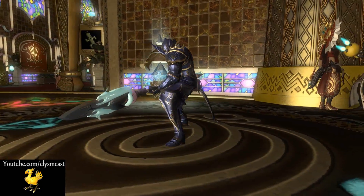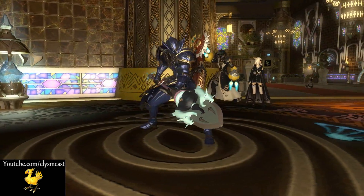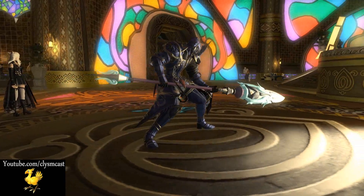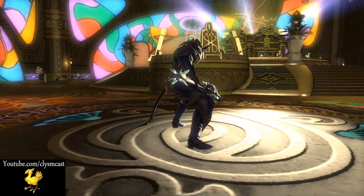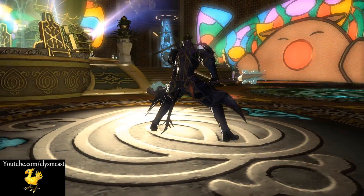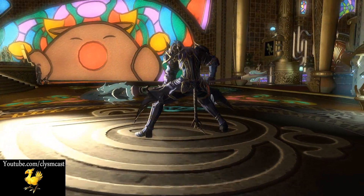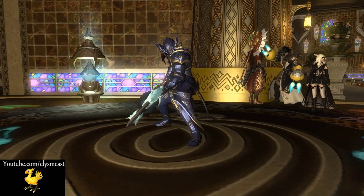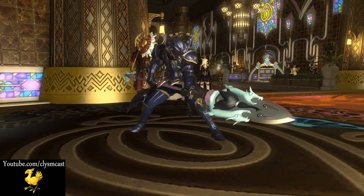Let's start with Dragoon. This particular spear is obtained by collecting the minion Vinokht's Legendary Medals. It glows faint blue and has Vinokht's face on the spearhead. It's quite a nice one, and it goes well with any blue-coloured glamour. I especially like the dragon heads reaching up towards the tip of the spear. Very nice.